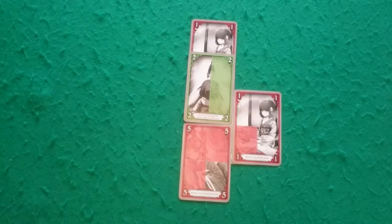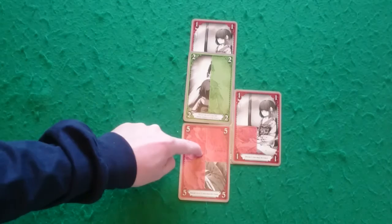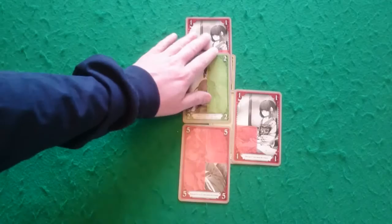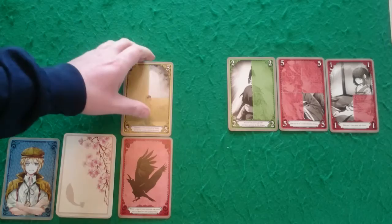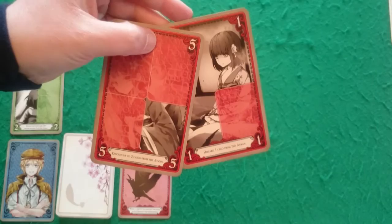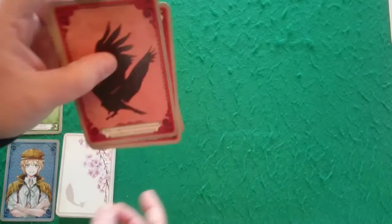Whenever the Atman is split, the Ren player gets to choose a segment to keep. For example, with three segments she could keep one group or another. The rest of the cards will get discarded. So in this situation, Ren chooses to keep the one and two, discarding the other segments, which then reveals the other five. Any cards Fef does not choose to add to the Atman get discarded to the discard pile.